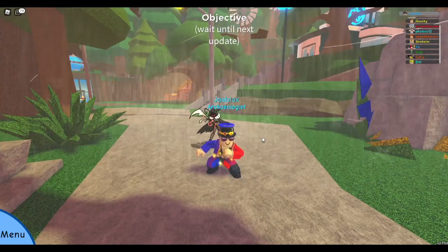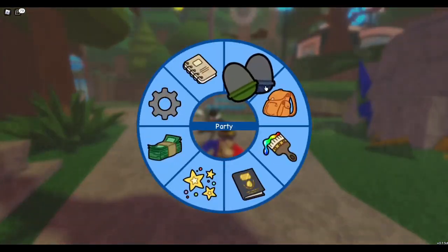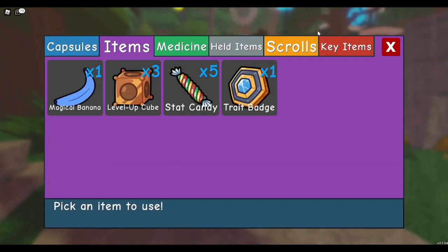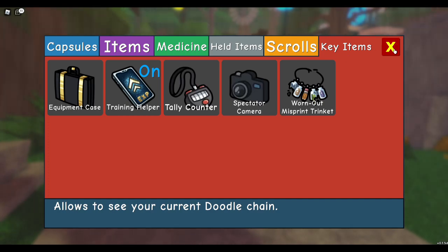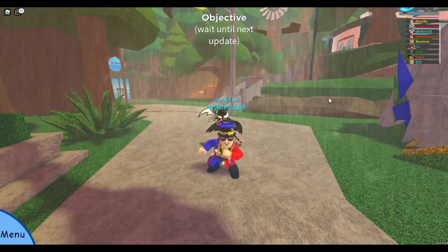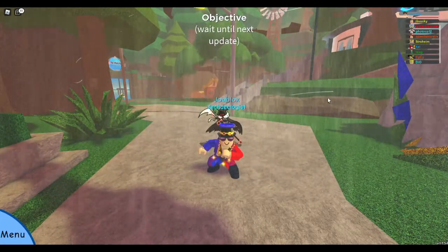The easiest way to make it even easier to get a misprint is through chaining. In order to get the chaining mechanic, it's something you unlock throughout story mode. Right here, the tally counter is basically how you chain the doodle. That's pretty much the easiest way, and to give a clear example of how exactly it works: